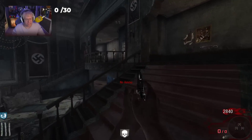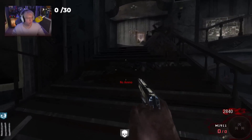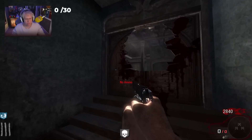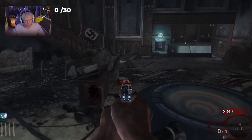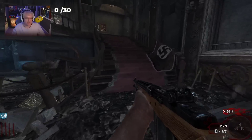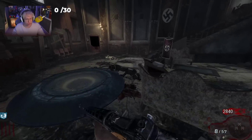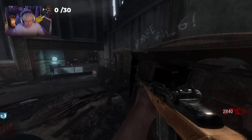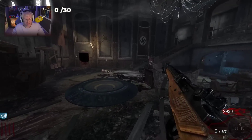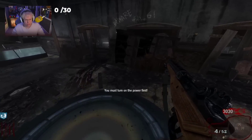Honestly, Kino's a good map to get pack punching done. I said I wanted to do this on every single zombies map — let me know if I should do it on every zombies map or every zombies game. I think Kino's the best map to do it on. If I were to do this challenge on Shangri-La, I don't think I'd last past round six.